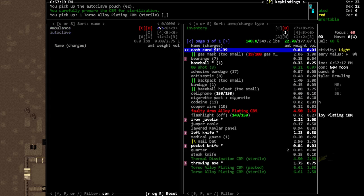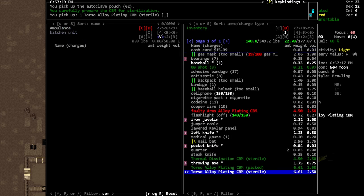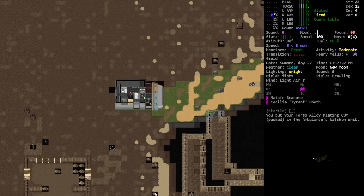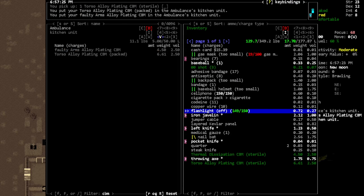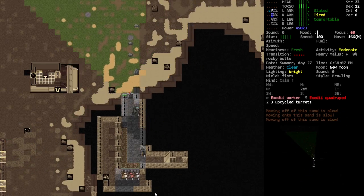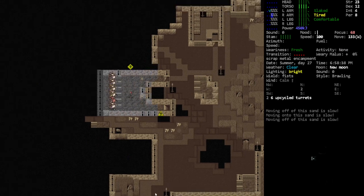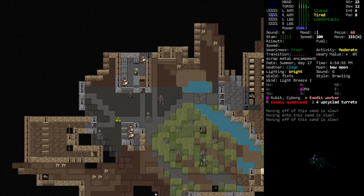Let's get that. Put that there. Shame about the arm alloy plating, we can't get that done right now for ourselves because that would be useful - but I think we want to do the chest. I think we also had an item we could trade for it already on us. It's not gonna be anything fancy, it's just gonna be like our torso is tougher, but we take plenty of torso hits as you've seen.